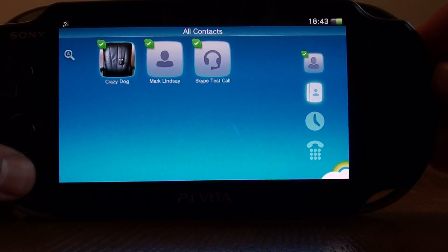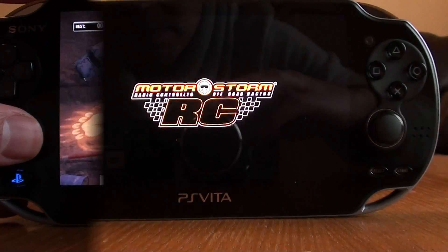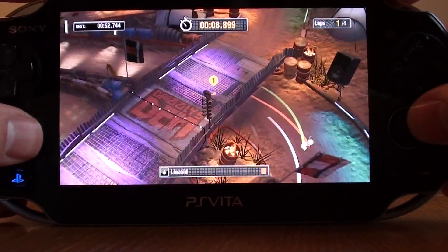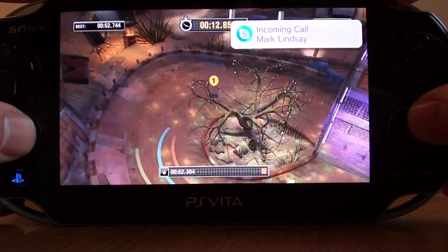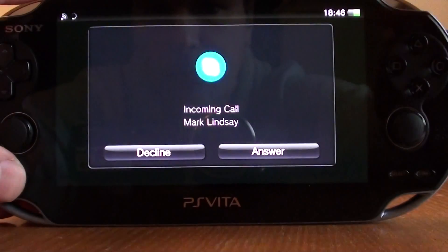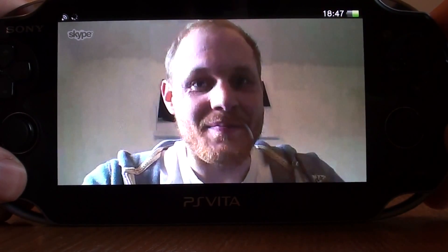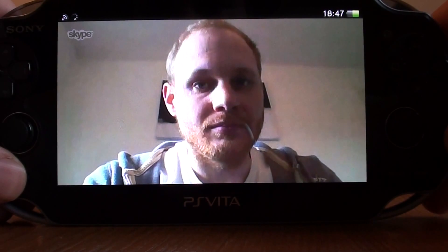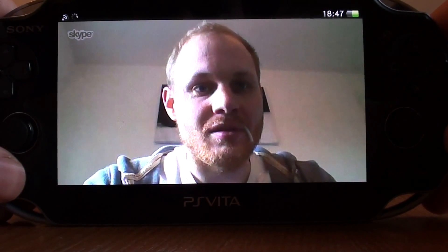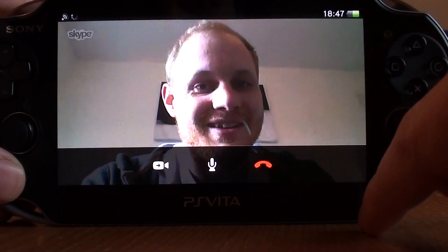Now I'm going to fire up a game to see how the Skype app works whilst you're playing. I'm loading up MotorStorm. As you can see, I've got an incoming call whilst playing. To accept the call, press the PS button — not the notification — press the PS button and select answer. It loads Skype and you can talk. It works in-game, though for games with network features disabled it apparently won't work, so we'll test that and let you know.